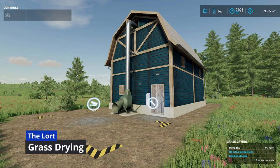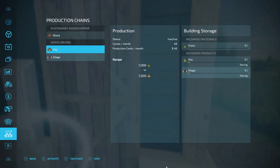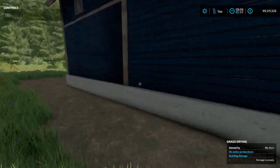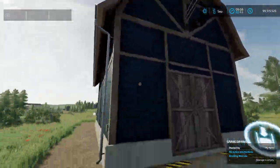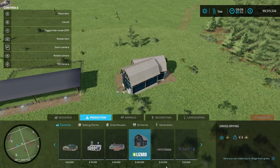The last new all-platform mod is the Grass Drying facility from the Lort — same maker as today's Brombach map. You can put in grass to make hay, or grass to make silage — 1,000 grass in for 1,000 hay or 1,000 silage out. It does 48 cycles a month for a maximum of 48,000 liters. Found under Productions for $100,000.